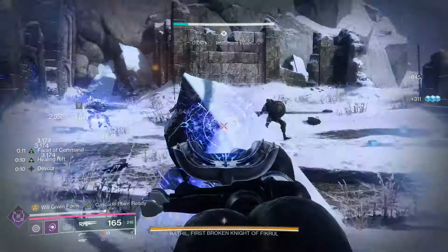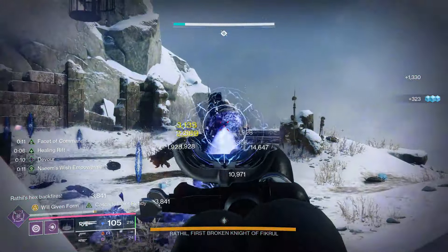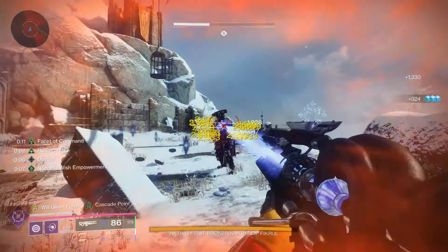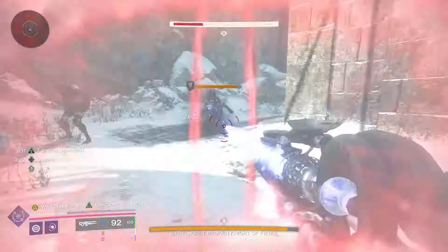I'm using it here with Aegis Scepter. I pop my super — the super ability for it — it does a lot more damage. It constantly freezes, so it's going to constantly reload the gun. You just never run out of ammo because you freeze and you reload.